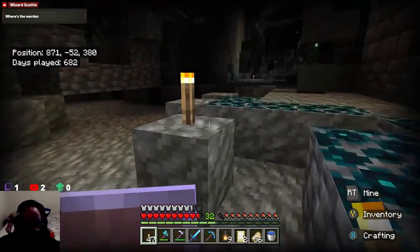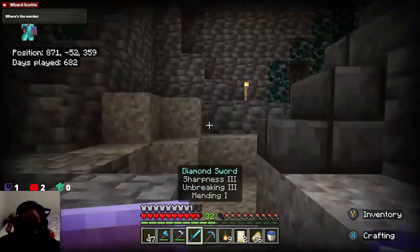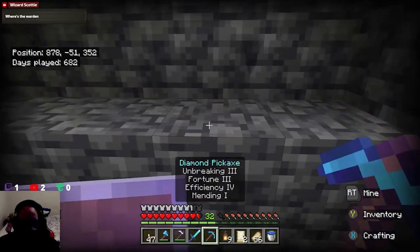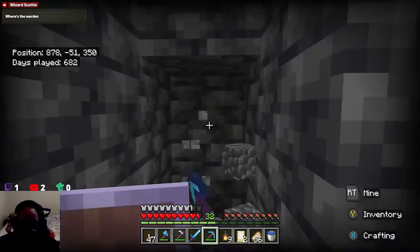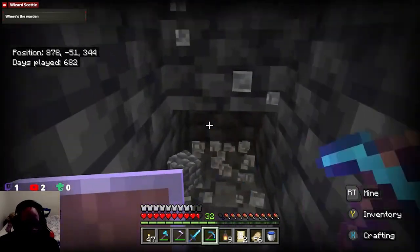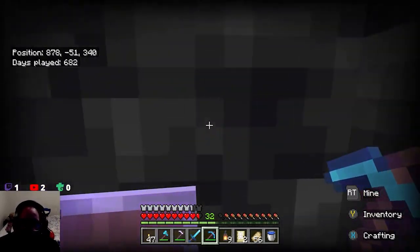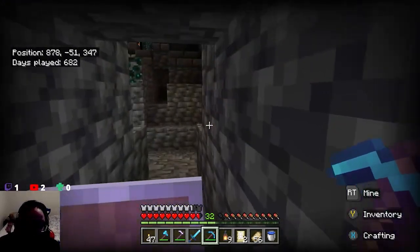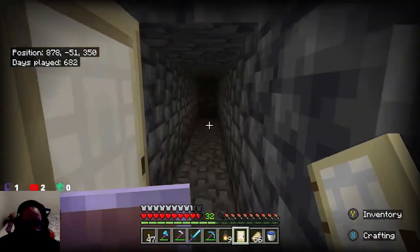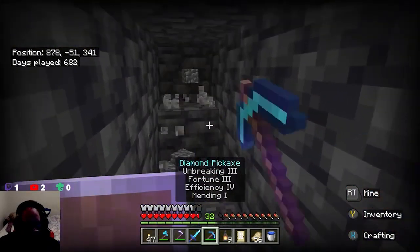If the stream goes out it's probably a weather issue — it's pretty bad out there. I'm digging this pretty far in. You're probably wondering why — the warden has an attack called a sonic boom type attack that can reach about five blocks in. I make it ridiculously far in so it's not likely to hit me at all.